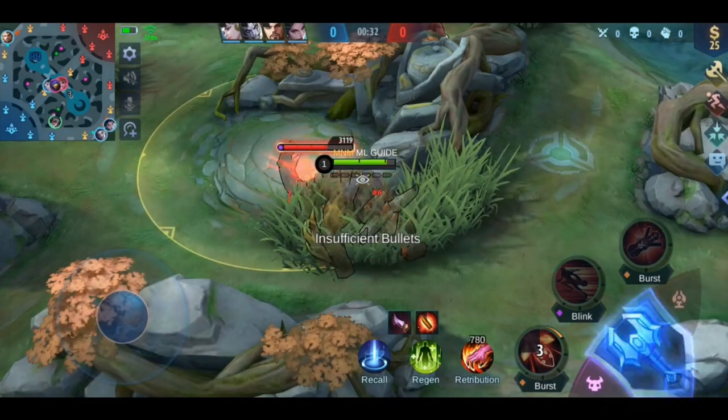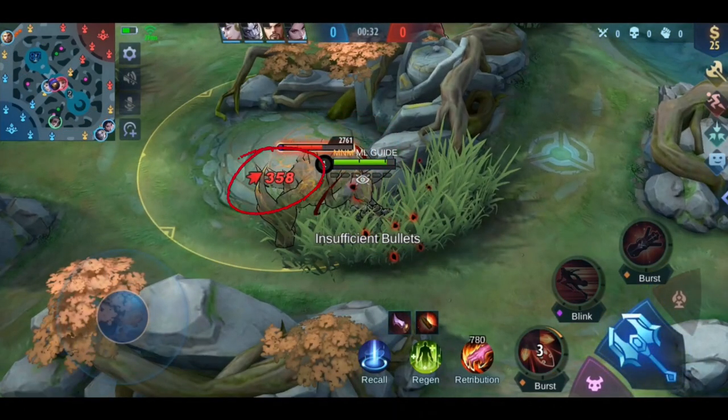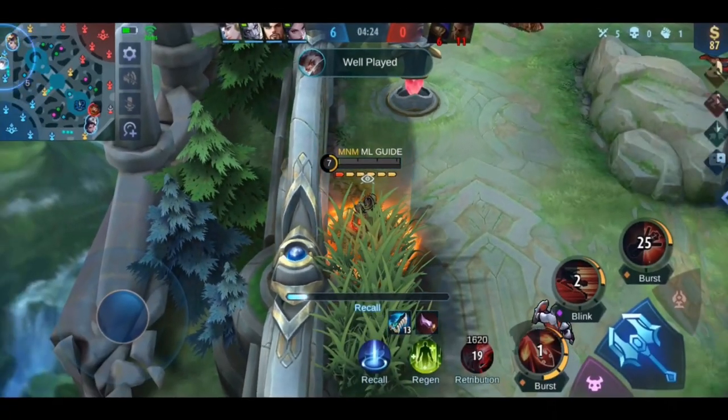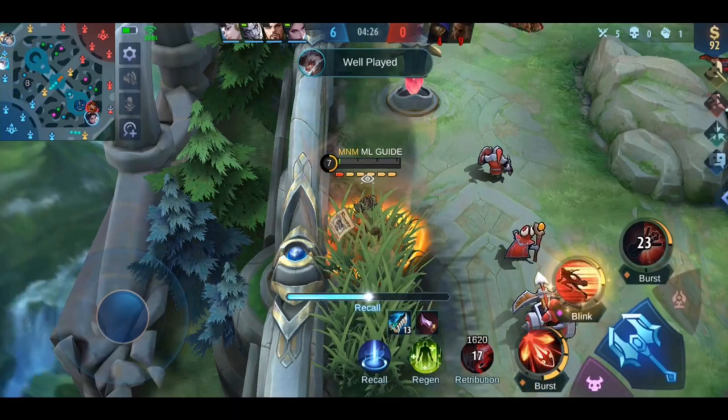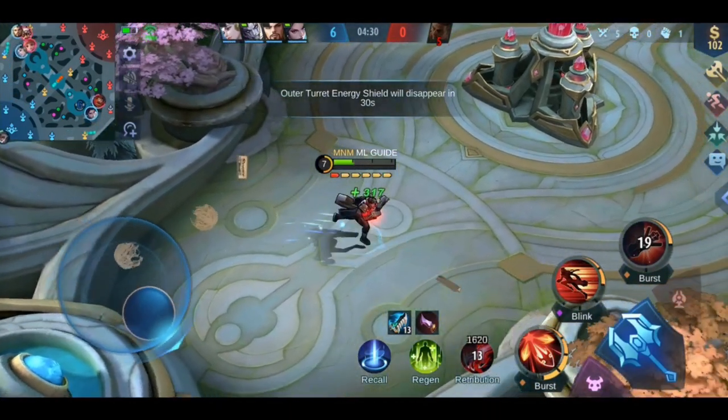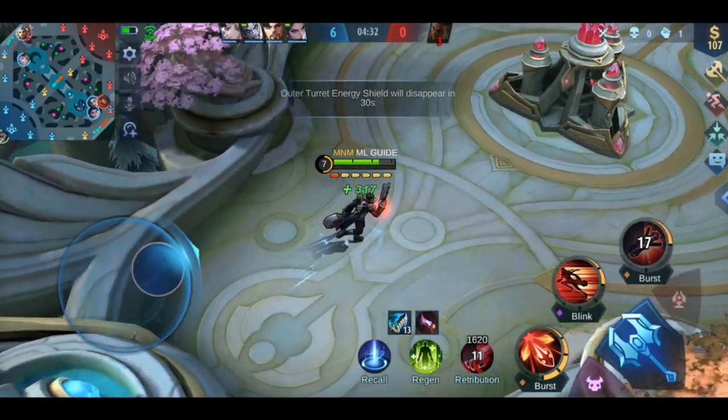First is his passive. His 6th bullet will deal guaranteed critical damage. After 5 seconds the gun is automatically reloaded, so you can't run around with the last bullet forever. Also, he only gets 50% attack speed from items and emblems, which means it really makes no sense to build attack speed items for him.